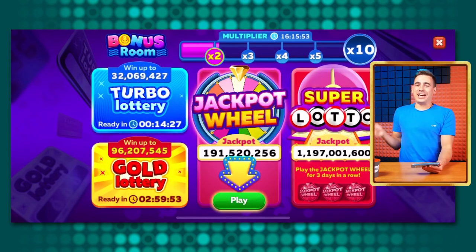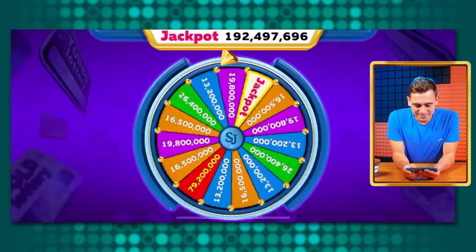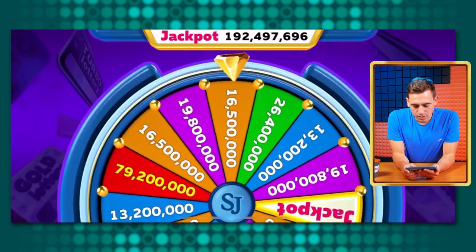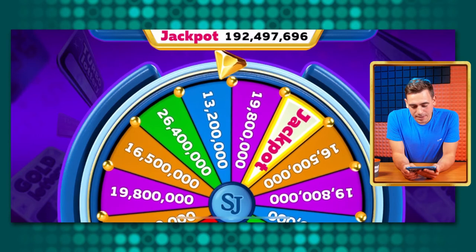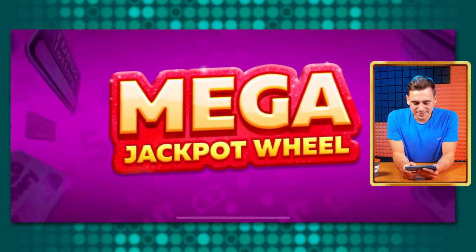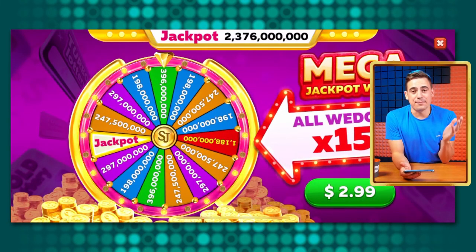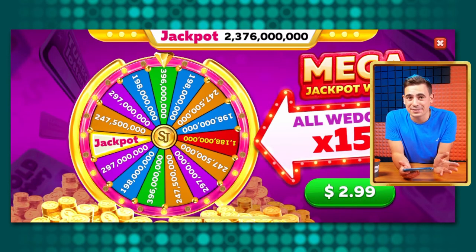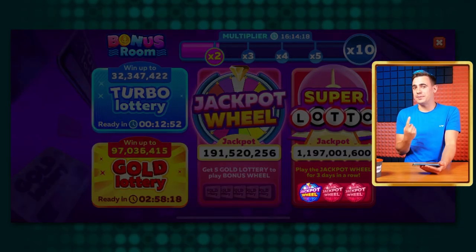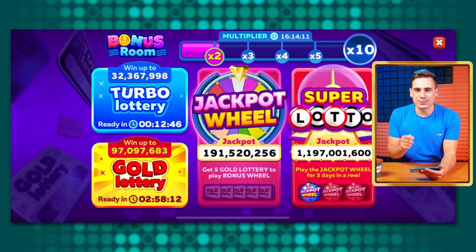Now it's time to play the Jackpot Wheel, where some really big prizes await. Let's spin — oh my god, that's going to be big! That could have been a bit better, but let's collect our prize. And for only $2.99 you can play the Mega Jackpot Wheel where all the wedges are 15 times multiplied — think about that! For every Jackpot Wheel spin you get one Jackpot Wheel ticket, and when you get three you can play the Super Lotto, where epic things happen.